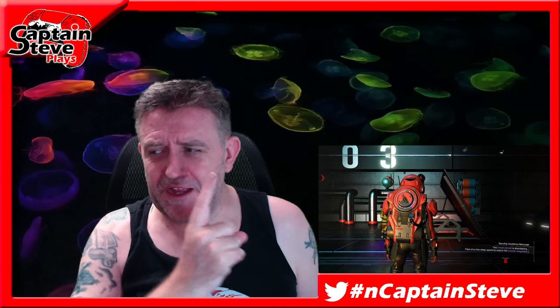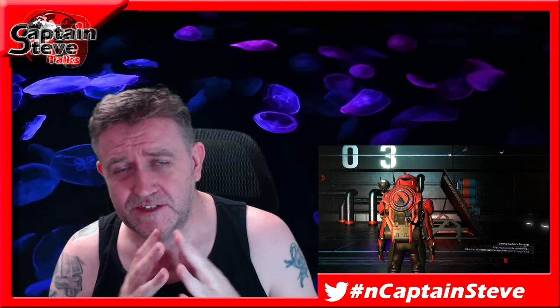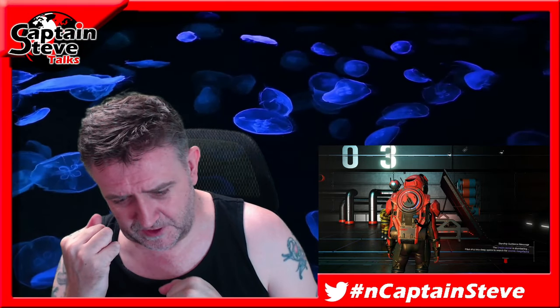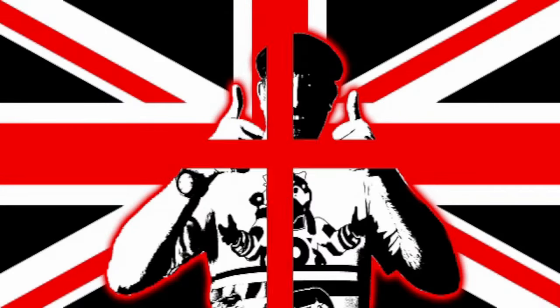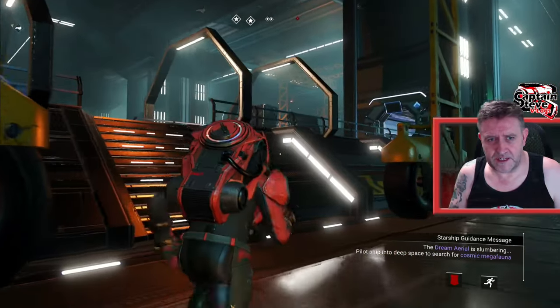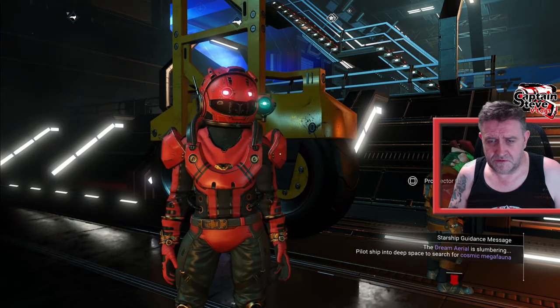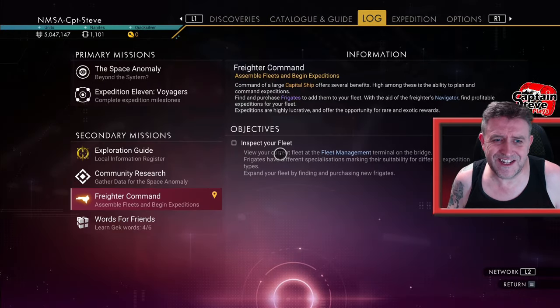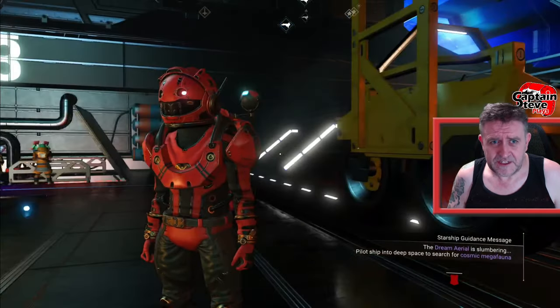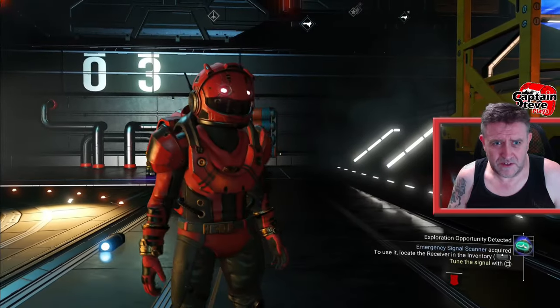Welcome back to No Man's Sky with part two of my quick and easy guide using the portal glyphs - thanks to a Reddit user, credits and links in the video description. Jumping back into the game, we're on my freighter where we left off from last time. It's just a case of doing the actual missions that are left. I need to teleport back down to my base where there is a portal, but sadly I haven't got a teleporter on my freighter yet.